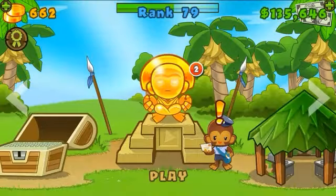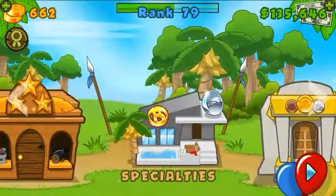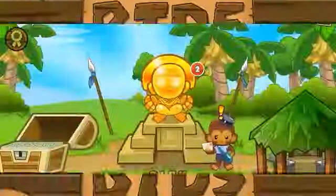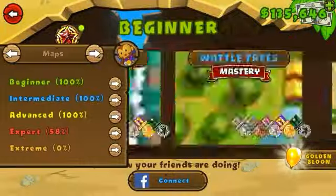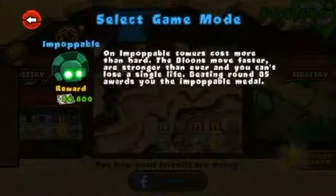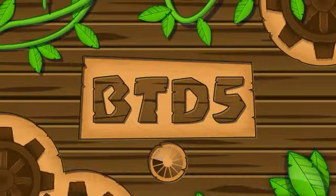Hi everyone, welcome back to another episode of Mastery Mode. First of all, I'm getting the Super Monkey Lyre, the Super Monkey special building. We're gonna face the third most hard track in the whole game, and the track is gonna be Death Valley.